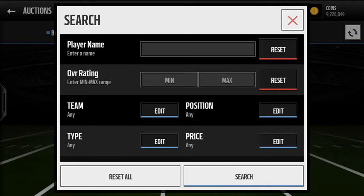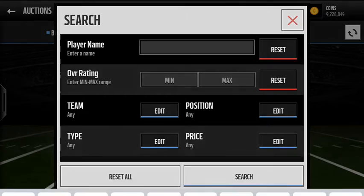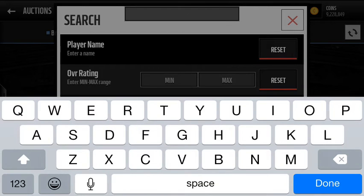In today's pack opening, I want to show you guys some of the sick elites I have a chance of getting. I know I'm probably going to get a gold, and I can show you some of the golds I have on my team that are Campus Hero players — they look really cool, they have a nice gradient on them.